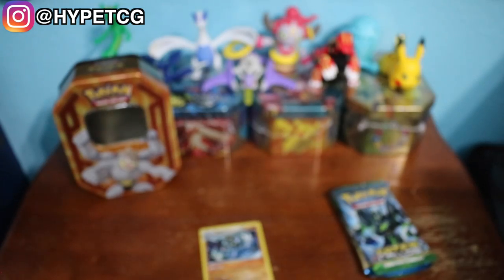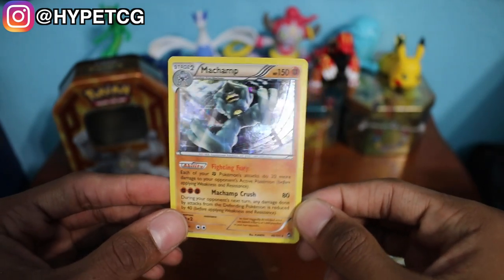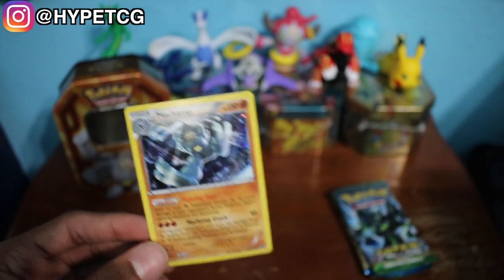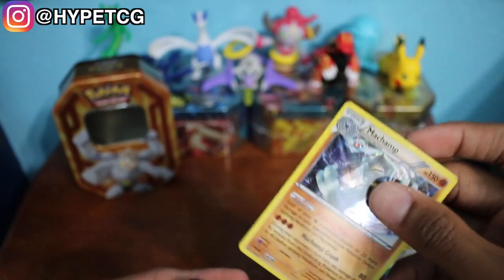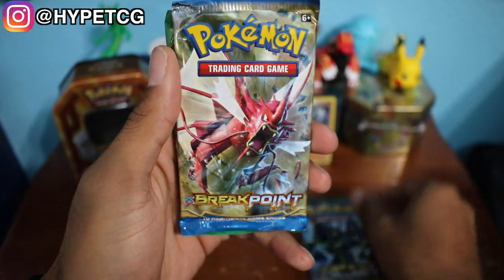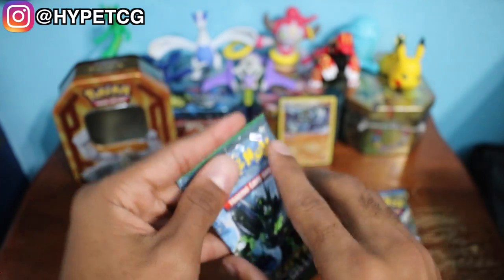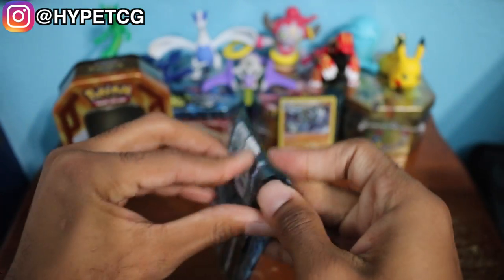Taking a look at the featured Pokemon of this tin, we have this holographic Machamp card right here and we're going to go ahead and sleeve this and put it aside. We have three packs: a Fates Collide pack, a Breakpoint pack, and a Roaring Skies pack. We're going to open them in that order, starting with Fates Collide right here with the Zygarde on the front.